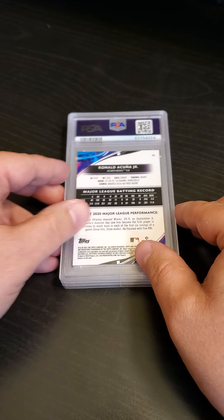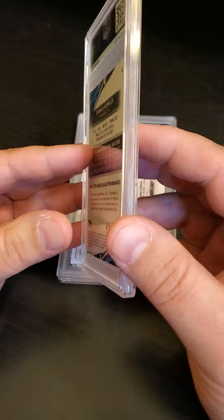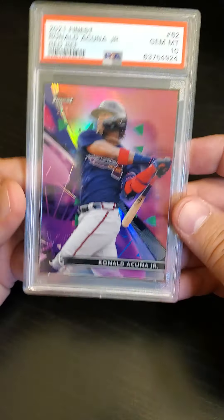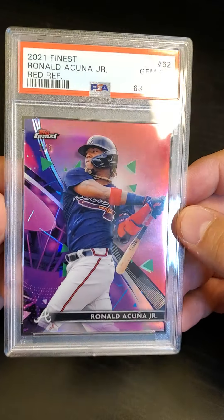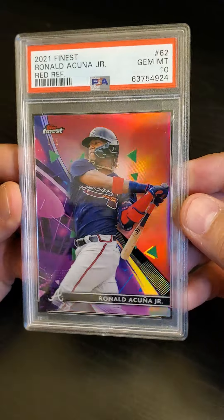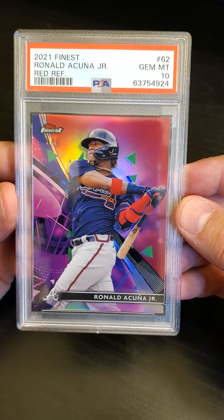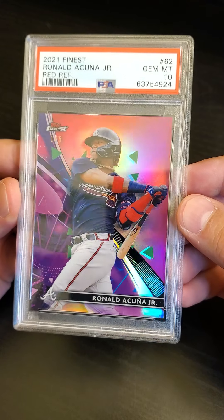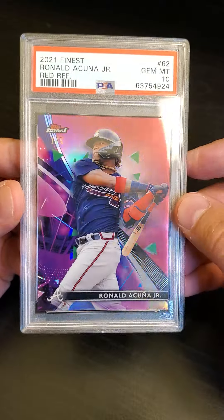Next up from the same set — Ronald Acuña Jr. This is also a red refractor, also pulled from eBay, and also got a 10. Both of these cards were numbered one out of five. Absolutely beautiful card. Hopefully Acuña comes back fully healthy this year, doesn't lack confidence, and the Braves will look to repeat.